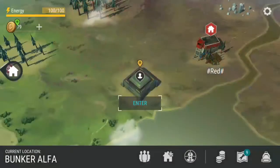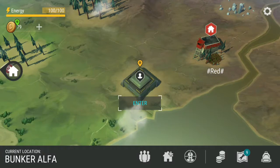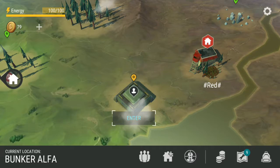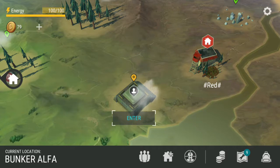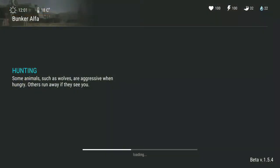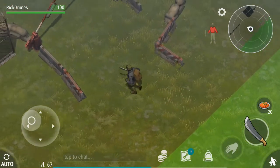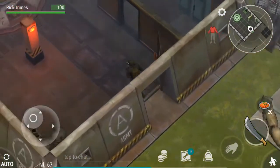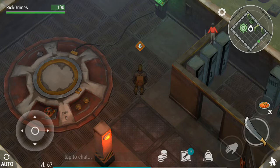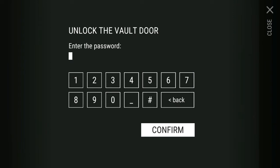Hello everybody, hope you're doing great. Today I'm going to show you an easier way of clearing both levels of Bunker Alpha. There is an easier method specifically for the second floor, but I'll show the first floor as well. Also, do any of you have the zip gun? I'd really like to know how it is. And for today the code is 6-4-8-8-7-6-4-8-8-7.